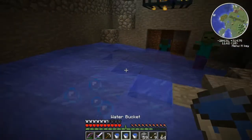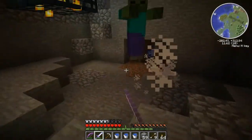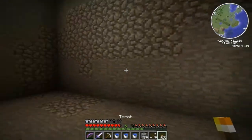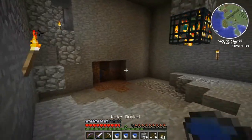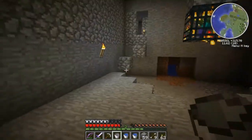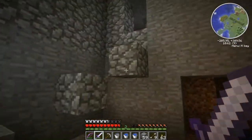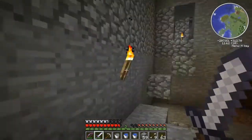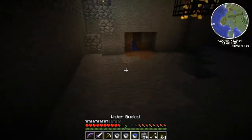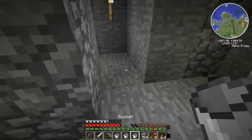I forgot to put a water source — for some reason, water likes to collect the light from torches. Let me place some torches back up to slow down the spawning rate just for a second, so I can put some water there and then take them back. And yeah, this should be good. That's where the light's coming from — I was just wondering where this light was coming from. And we made it. There we go.